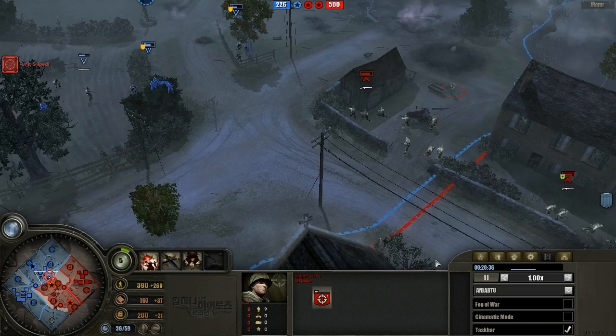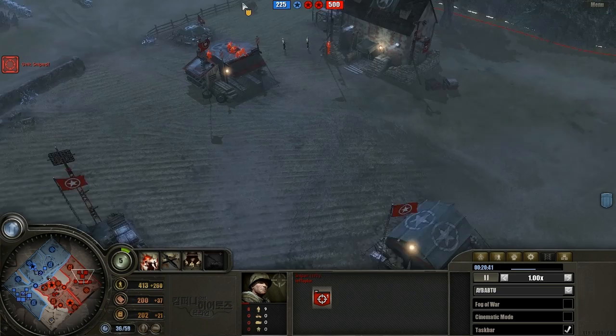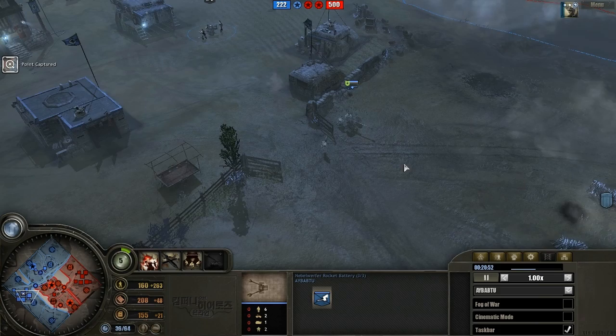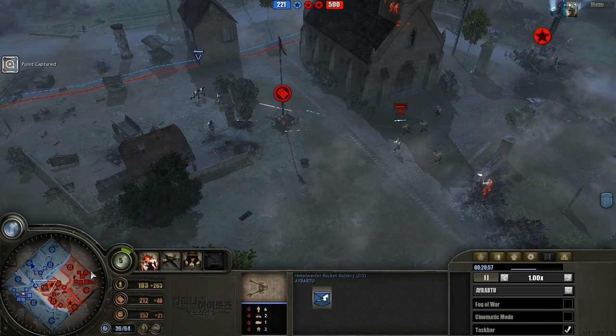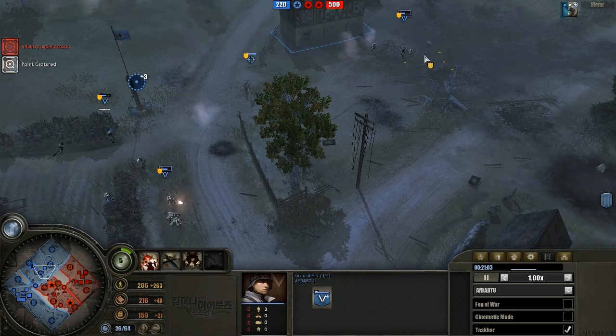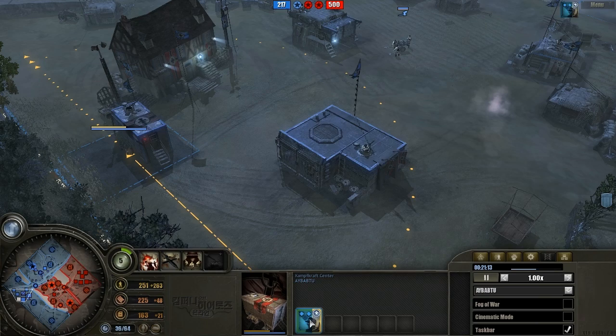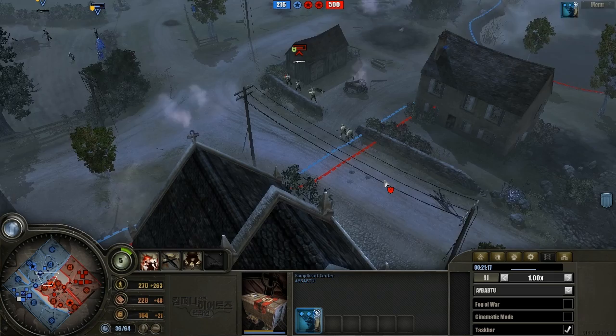Interestingly, Taylor hasn't retreated and healed his squads — he's been relying solely on his forward HQ healing. Personally I find the forward HQ healing rate is not as good as the triage center healing rate, so I'm surprised he's sticking solely to that. He does have the first upgrade on his infantry and is still sitting back, which isn't too bad since Wehrmacht gets a lot more powerful as the game progresses.